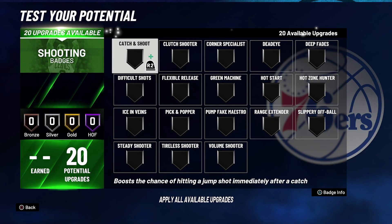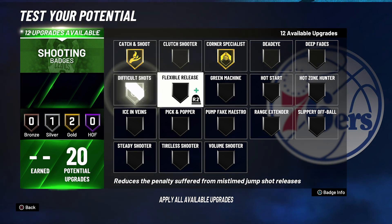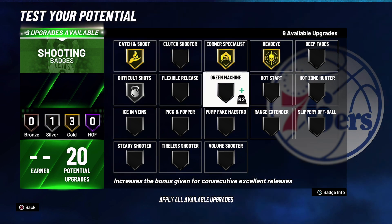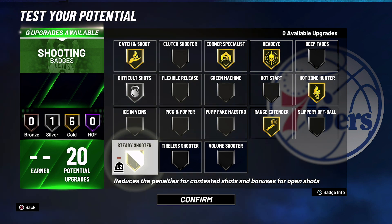For your shooting badges, you're going to put Catch and Shoot on gold, Corner Specialist on gold, Difficult Shots on silver, Deadeye on gold, Hot Zone Hunter on gold, Range Extender on gold, and Steady Shooter on gold.